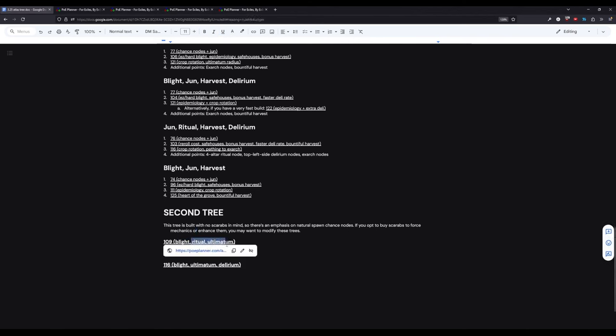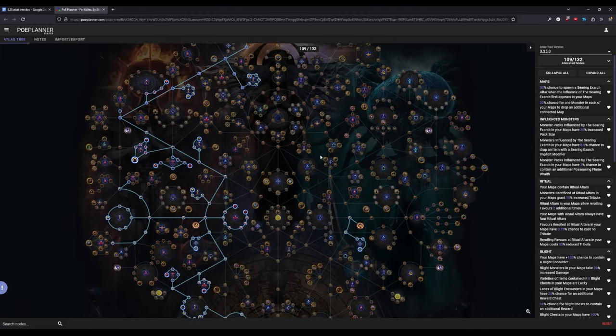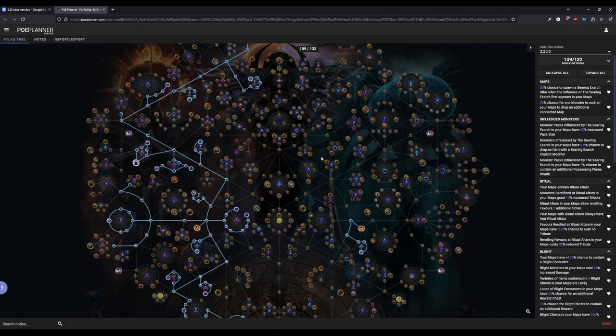The other two mechanics in these trees are some combination of Ritual, Ultimatum, and Delirium. I'm most likely going with the first one — Blight, Ritual, Ultimatum — because I really like Ultimatum and I'm also really interested in trying the new Ritual and seeing if I can hit any of the new items. It's a little bit risky; the new items might end up being bad. But you can always respec something else completely in the third tree if it doesn't work out.